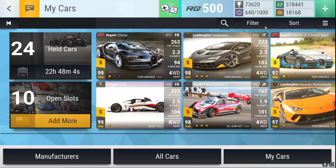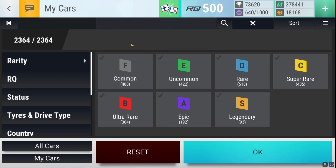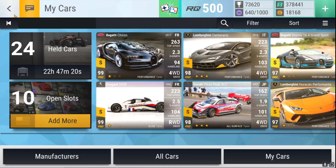Pre-update 15, here is my car disposition: I have 400 commons, 422 uncommons, 518 rares, 435 super rares, 304 ultra rares, 192 epics, and 93 legendaries — which is absolutely ridiculous. I'm a collector — I have every single rare, almost every single super rare, same goes for uncommons and commons, although I'm missing quite a few more there. I'm trying to get the finished collection, and that is going to take way way more come the next update, but I'm super excited.